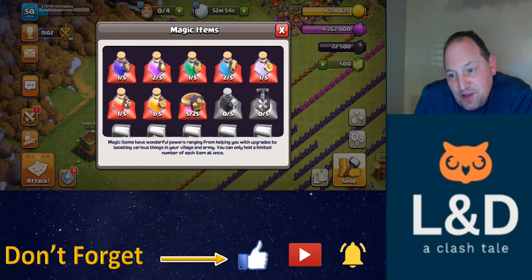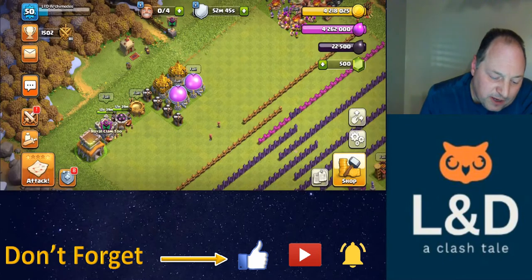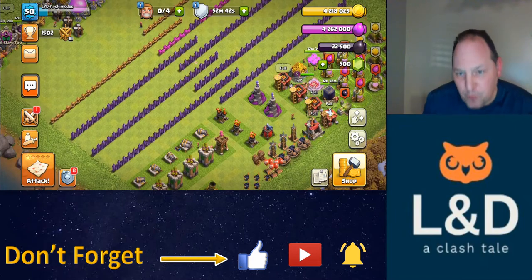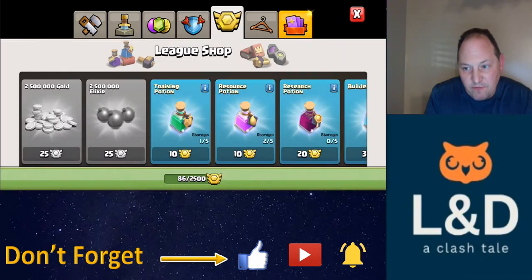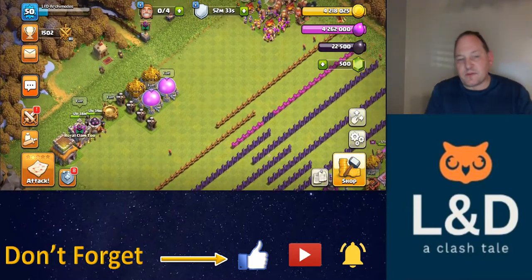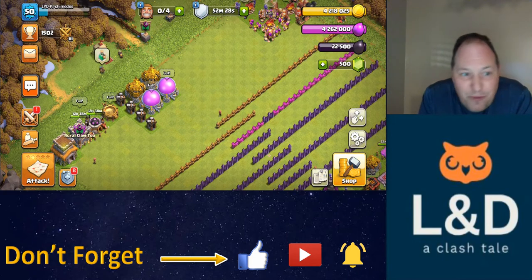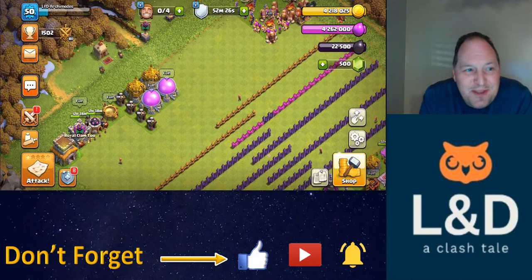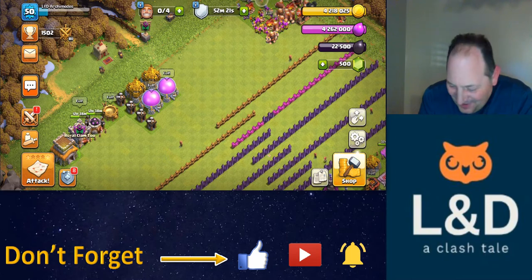My plan to get that fifth builder: hit 3,000 Builder Hall trophies, get to Crystal League — I'm about 500 off of that. I can sell all my magic items, I'll have a couple of other achievements along the way, and that would put me really close to 2,000 gems. I've also got another 80 gems from league battles where I can buy potions and sell for gems. The key to the whole thing is hitting 3,000 trophies in Versus Battles.